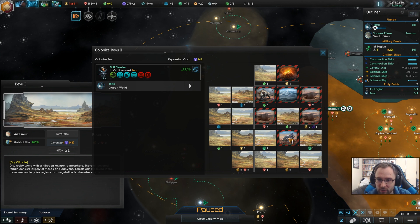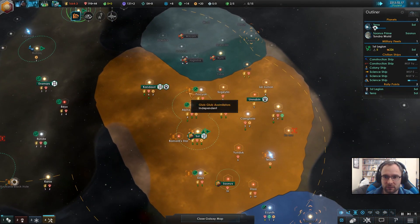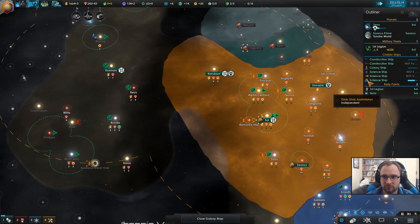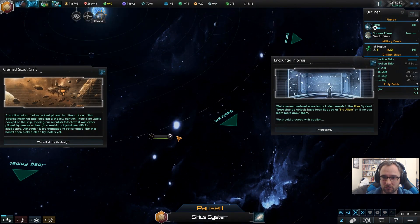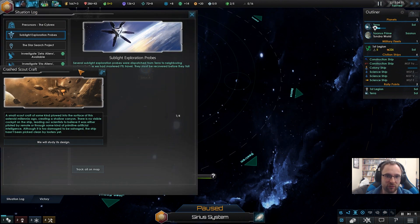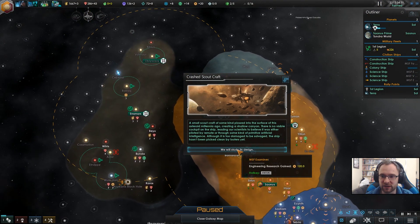I think we'll base ourselves here, because then we've got two blanks and we've got those next to us. The downside of course is they are blocked for now. But why not? Construction complete. Another alien race — we want to try and get the influence from the encounter. Crash scout craft — we will study its design. Engineering.